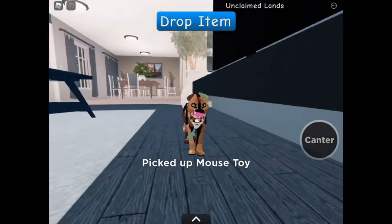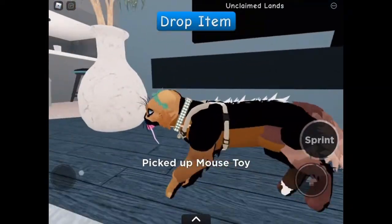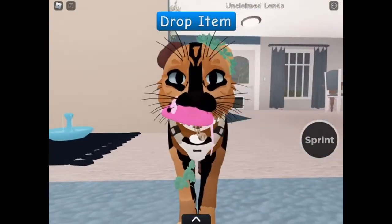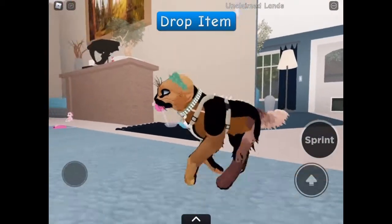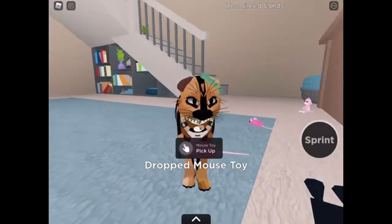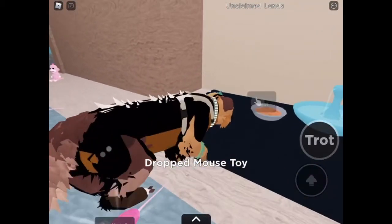Ever want to take super realistic cat pictures that look cute so you can post them on Instagram to brag about how cute your cat is? Well, the new update might give you a shot at this. From picking up mice to giving the kitty pets a taste of real meat, though it's not really meat at all.